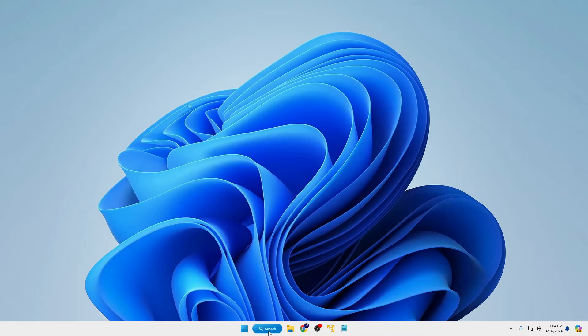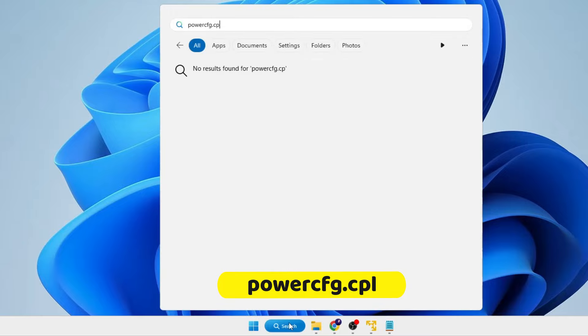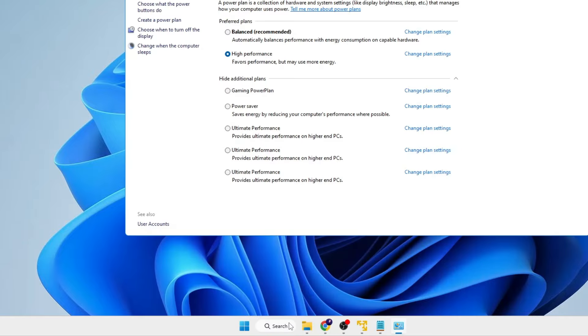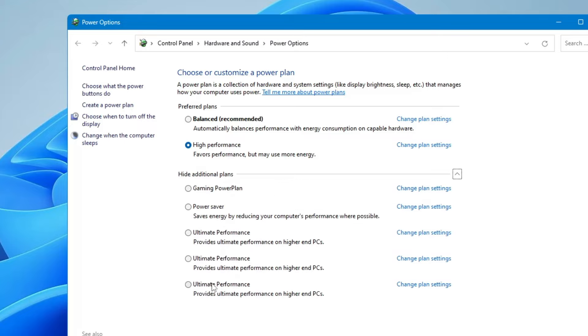Next, click on your Windows search and type 'powercfg.cpl', then hit Enter. Here you'll find different power plans — it might be set to Balanced or Power Saver. I would recommend selecting 'High Performance'. If it doesn't show up, click on 'Show additional plans' and then choose 'Ultimate Performance' or 'High Performance', whichever is available.